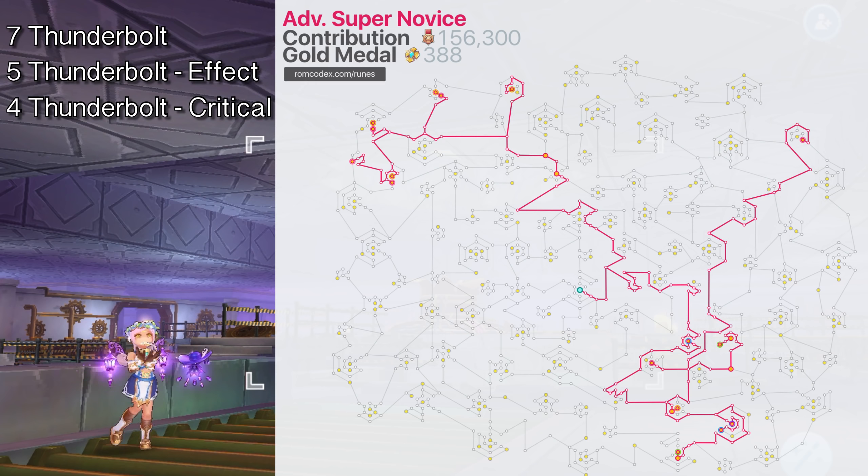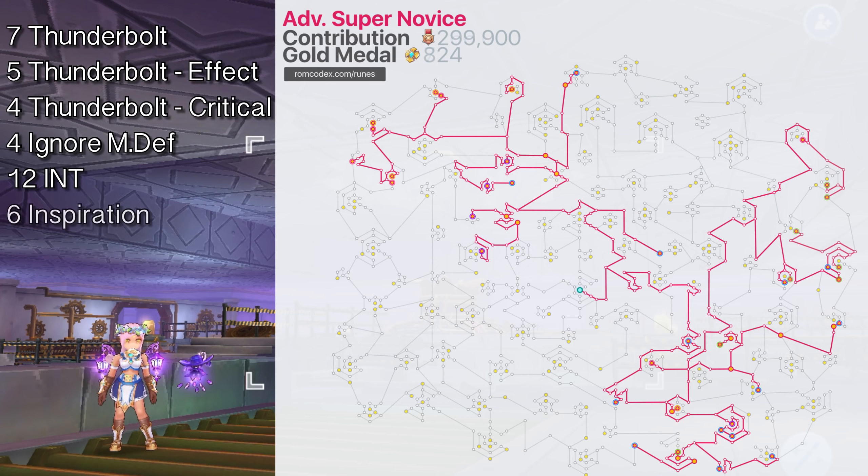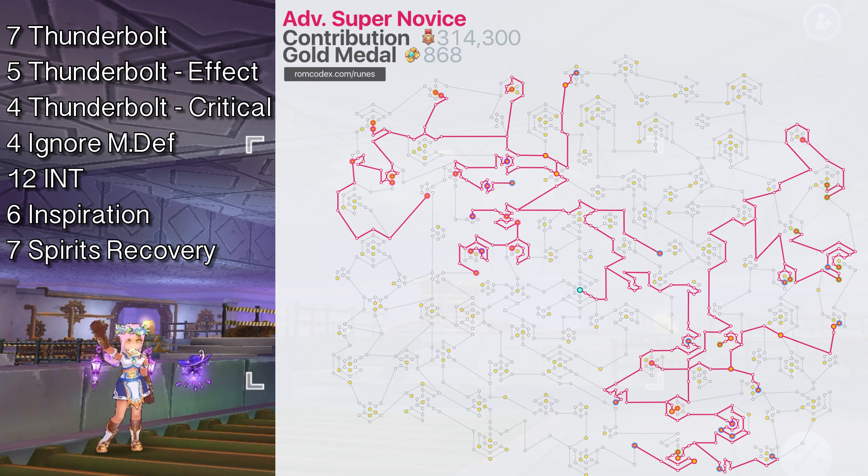If you have more Contribution to spare, here are other useful runes: 4 Ignore MDef Runes giving a total of plus 4% Ignore MDef; 12 Int Runes giving a total of plus 13 Int; 6 Inspiration Blessing Runes giving a total of plus 60 Magic Attack from the Inspiration skill — that's an additional 60% Magic Attack from the base Magic Attack given by the Inspiration buff. Another optional rune is 7 Spirits Recovery Empower runes giving plus 70% Natural Recovery for Spirits Recovery. If you have remaining Contribution points, allocate them on nearby Magic Attack and SP runes.